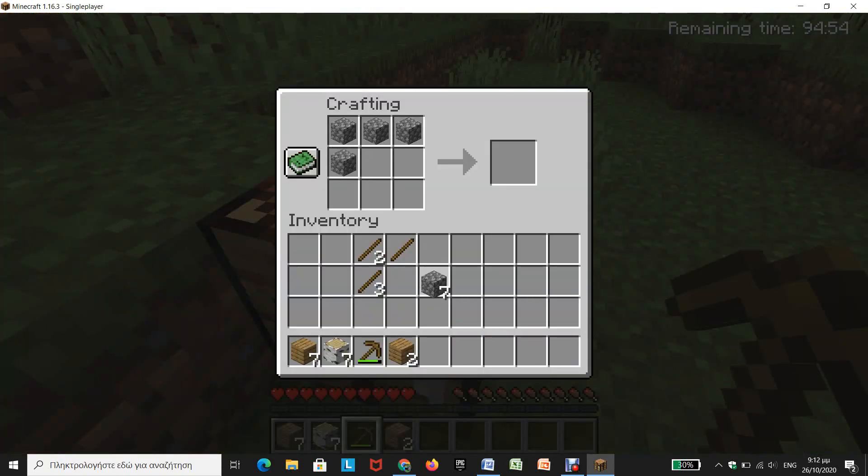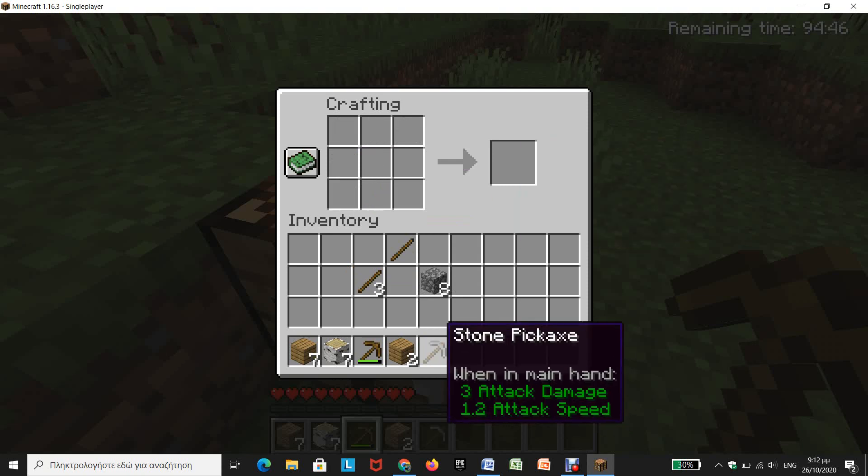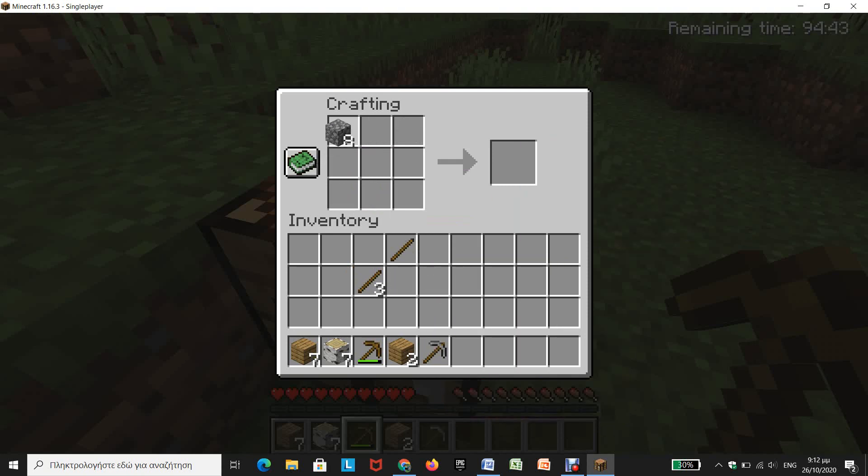First of all, you must get a pickaxe and take your stone pickaxe. Now you can also make a furnace that will help us smelt the iron.